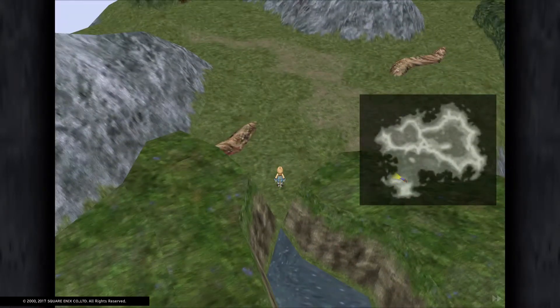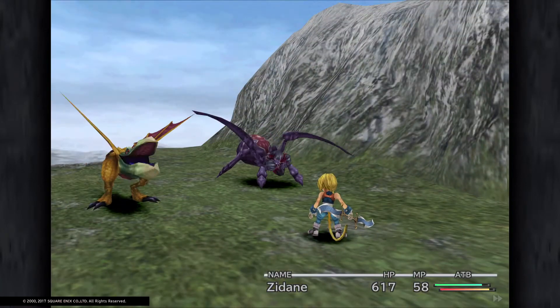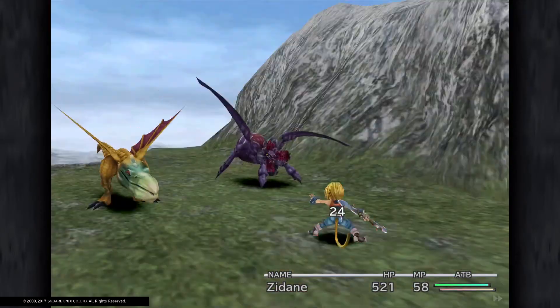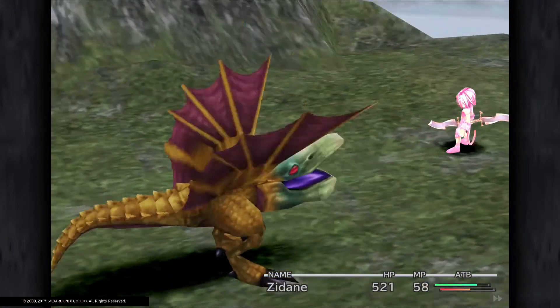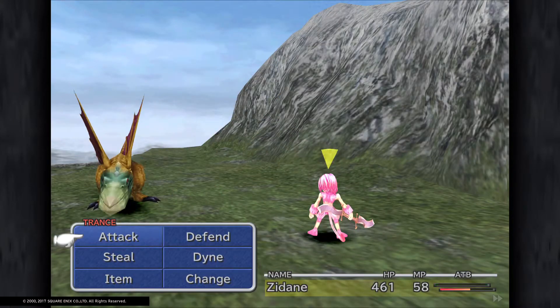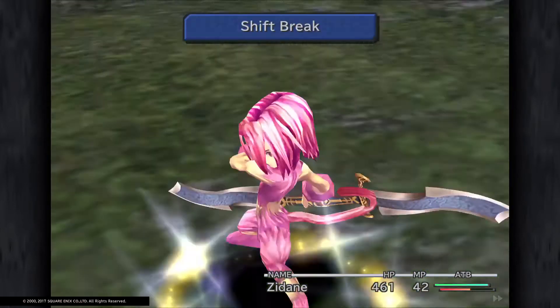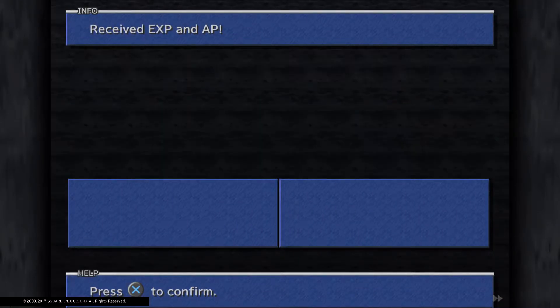I'm going to use a bit of battle assistance here. There we go — nice and easy. Oh, I could have used a move then. We haven't seen this one yet. That was overkill! Antibody.